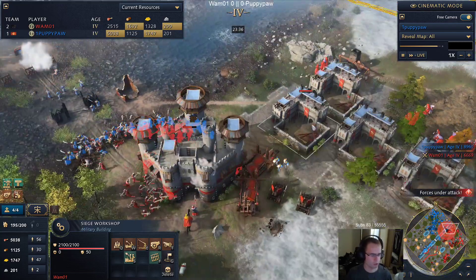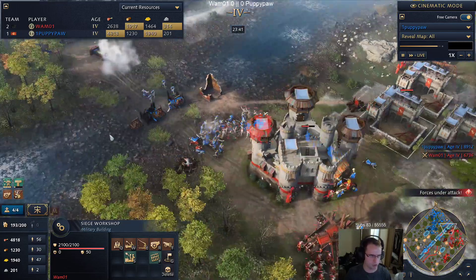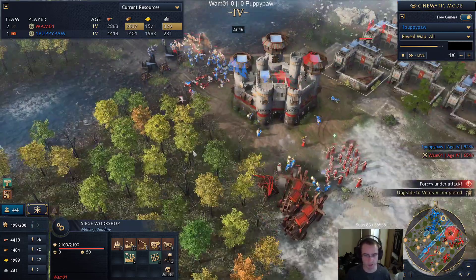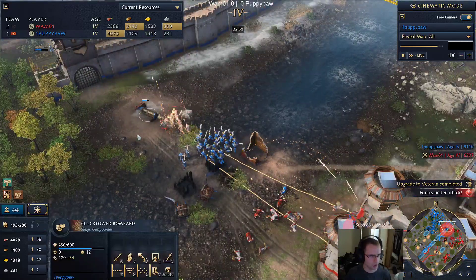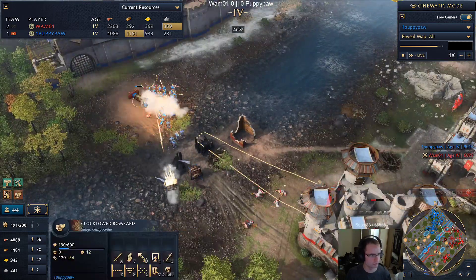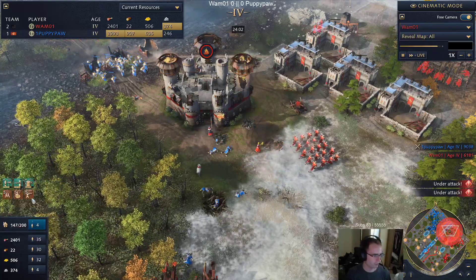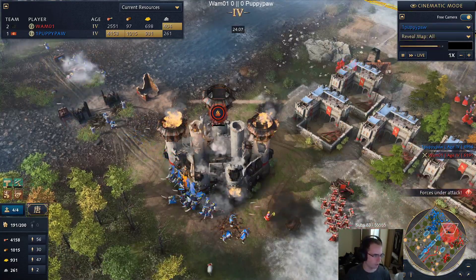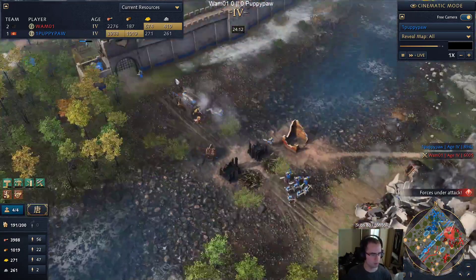I was wrong - it looks like Wham is going springalds. I'm a little surprised at the springald choice; I feel like culverins are better but they are more expensive. We know how strong clock tower bombards are, and the springalds don't even end up killing it. Wham's bank is already kind of rough. Puppy has a very good bank, pumping out units with multiple bombards on the way. Wham is about to lose his siege workshops, which means no more anti-siege from that department.